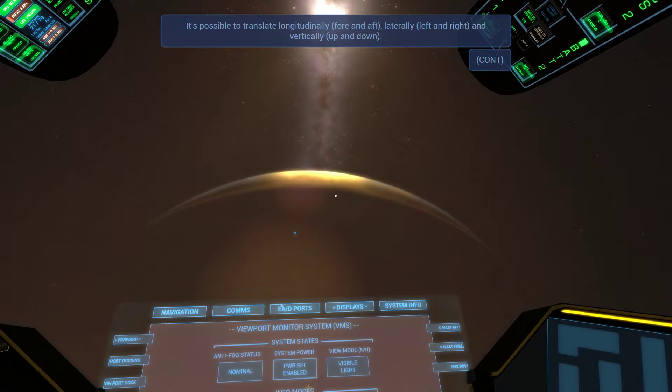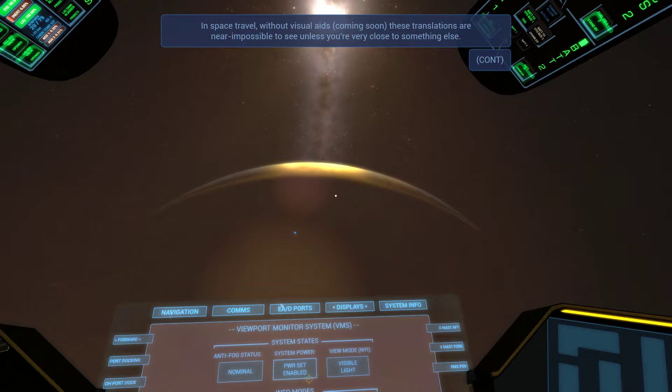The RCS is not like a main engine. Translation is kind of like the opposite of rotation — rotation is like pitch, roll, what we were doing to get ourselves all spinny. That's attitude control when you're spinning around. Translation is when you just move a little bit up or down. In space travel, without visual aids, these translations are impossible to see — that's very true.